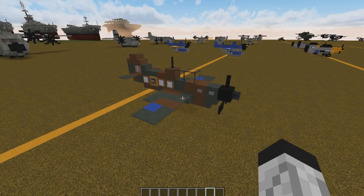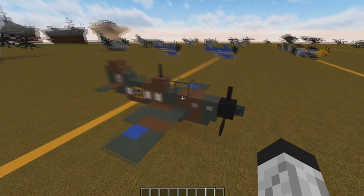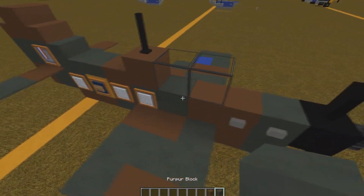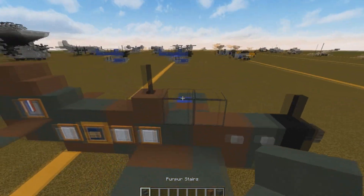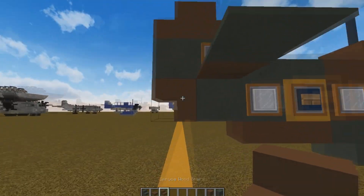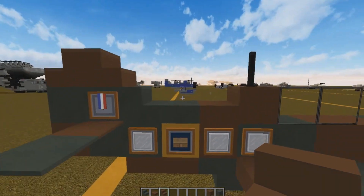Hey guys, welcome back to another video. Today we will be building the Spitfire - the World War Two European UK Spitfire, a plane from movies like Dunkirk and Pearl Harbor. It's pretty much a World War Two plane; long story short it was used by the British. So I'm just going to quickly grab what I need.